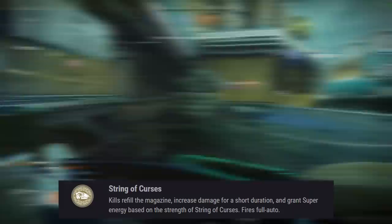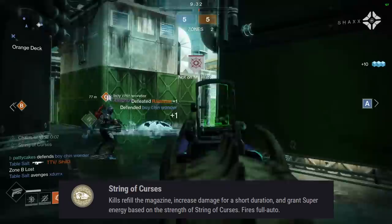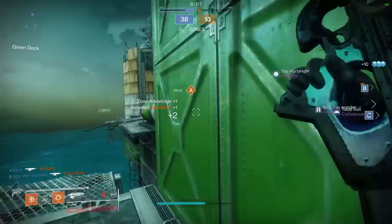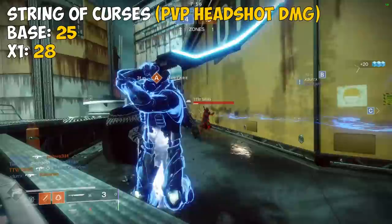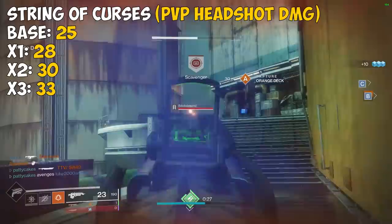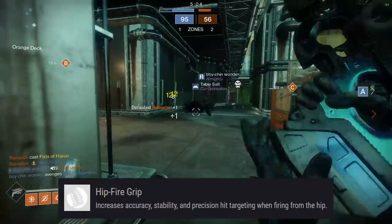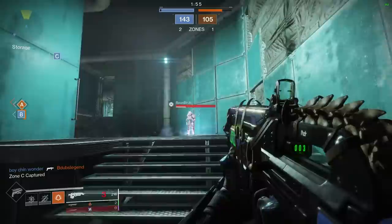Bad Juju's exotic perk is String of Curses: kills refill the magazine, increase damage for a short duration, and grant super energy based on the strength of String of Curses, and the weapon fires in full auto. Bad Juju struggles from the same issues as Outbreak with a middle-of-the-road archetype. However, the damage buff from String of Curses can improve TTK slightly depending on stacks. At base you get 25 headshot damage; 1 stack is 28, 2 stacks is 30, 3 stacks is 33, 4 stacks is 35, and 5 stacks is 38 damage. One big benefit compared to other pulse rifles is the inclusion of Hipfire Grip, which recently got a buff and actually feels really nice. However, if you're hipfiring that much, you might be better served by an SMG at those ranges. I'm going to put this one in the B tier right next to Outbreak.